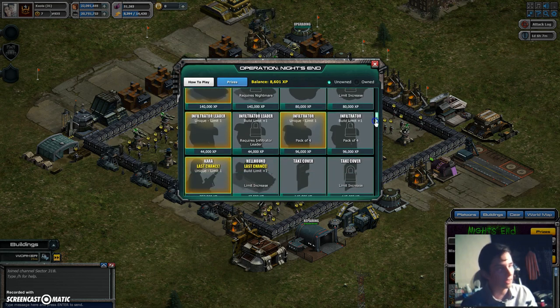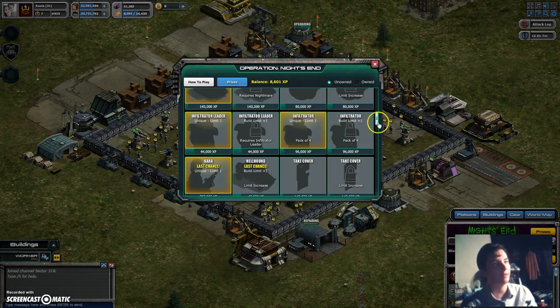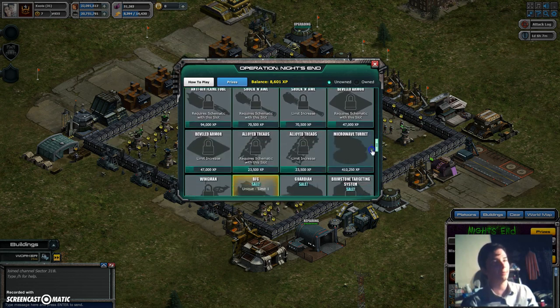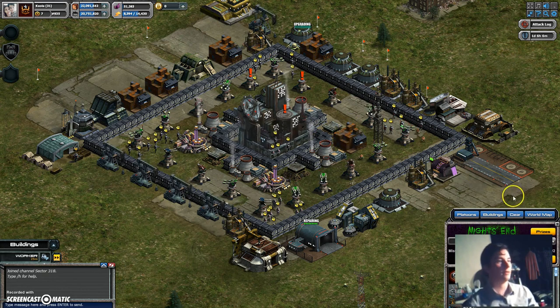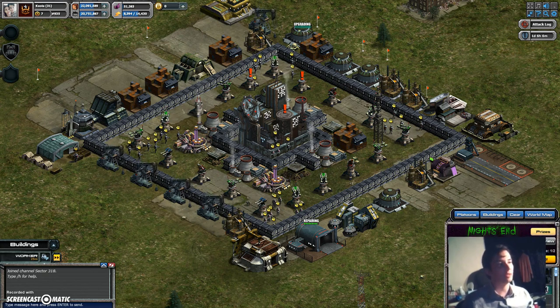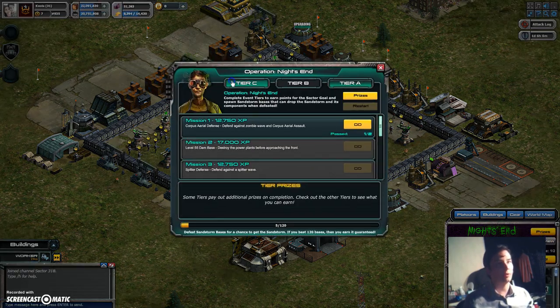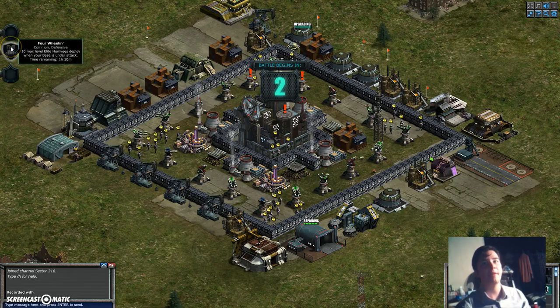I haven't played it a whole lot, but I'm gonna start playing it a lot more these past two days, try to get as many units as possible. I might go for an infiltrator leader or infiltrator pack after my next hellhound. So this is how you do it. If you do this right you should be able to completely knock this out of the park pretty quickly. Let's restart Tier 3.